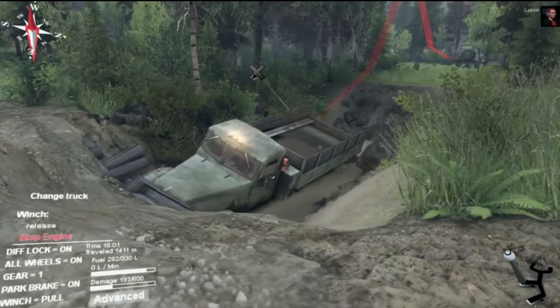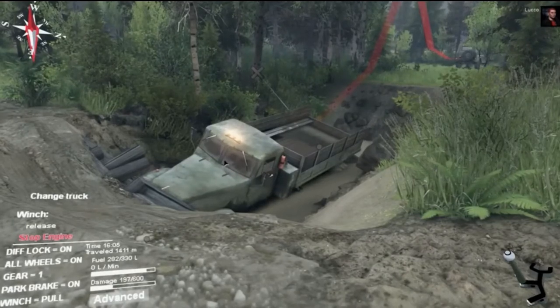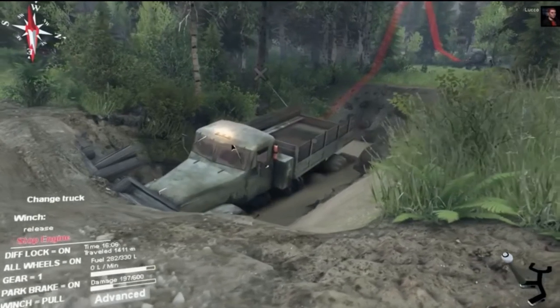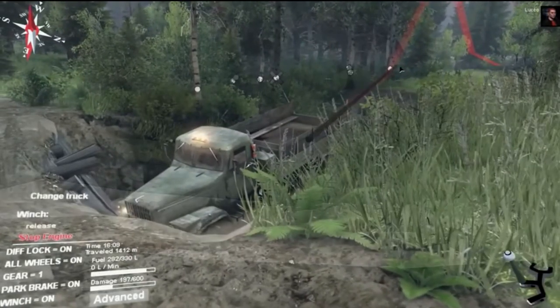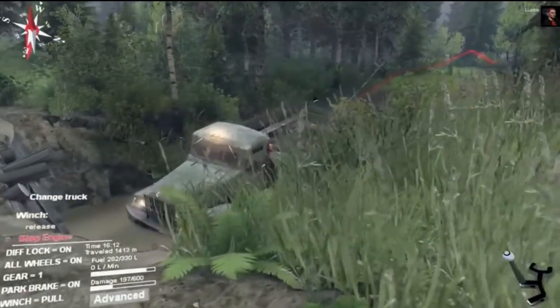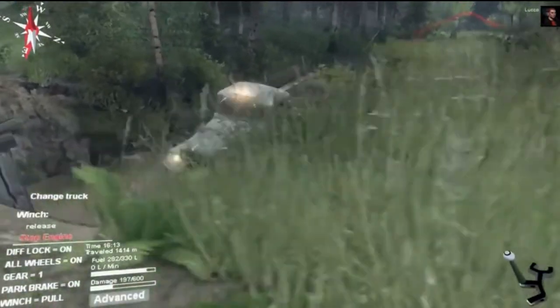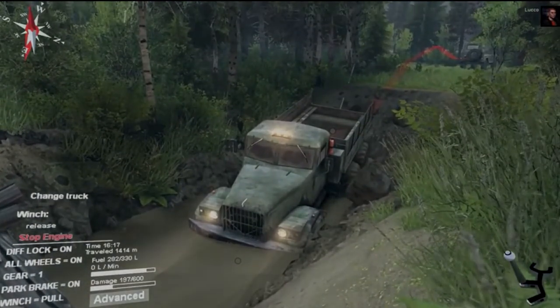In Mudrunner you can winch yourself out of a position, winch yourself towards a tree or a large object, or if you're with a friend you can winch off each other's truck. It's really cool and it makes for some really cool gameplay. Unfortunately we don't have that in GTA, so I'd love to see working winches in GTA 6.